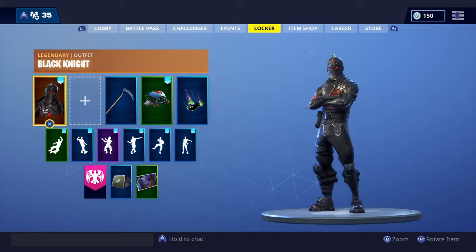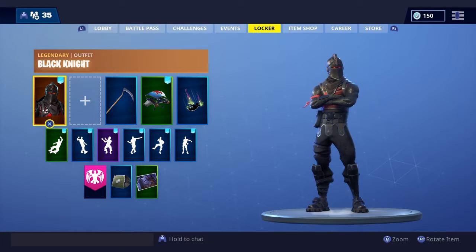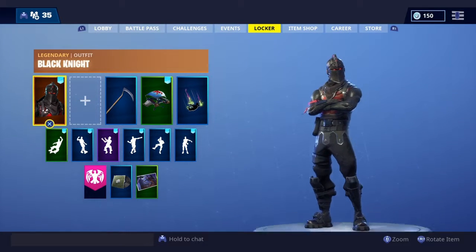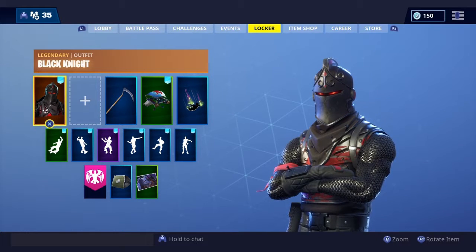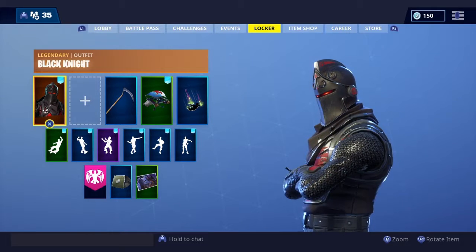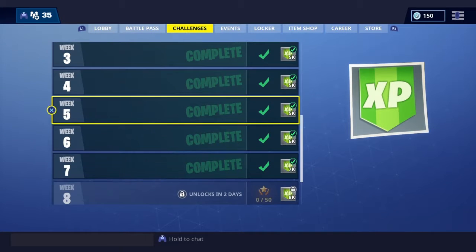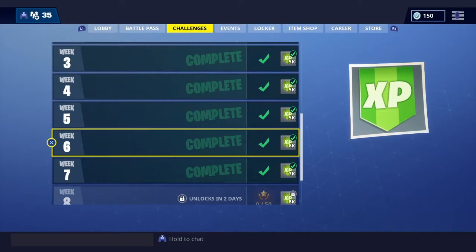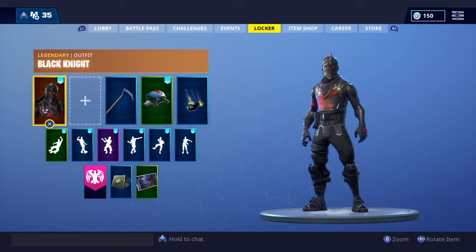The first rare skin we have is the Black Knight. Obviously you know you have to get to Tier 70 in the Season 2 Battle Pass. I think less than half the amount of players playing right now got this skin — it is really, really rare. Back in the day you didn't get weekly challenges like these, and you didn't get loads of XP like clicking at five thousand, six thousand, seven thousand. Yeah, it was really really hard — all you do is level up and do daily challenges.